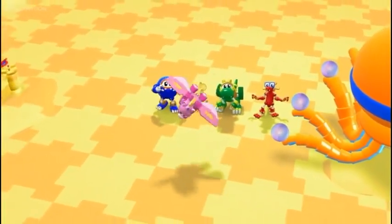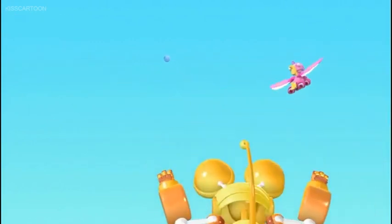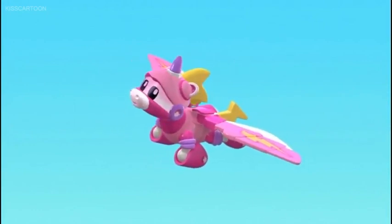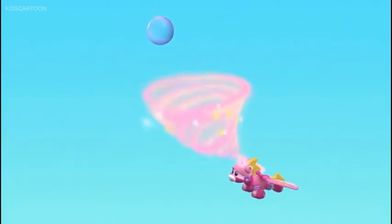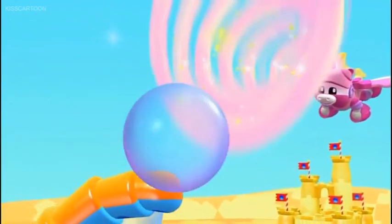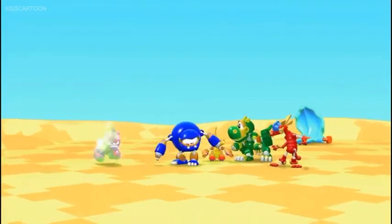Woohoo! Touch that bubble, Unicorn! Hurry! Miss! Got to try again! You can do it, Unicorn! I can do this! Look! She's using her magic horn to make wind! Fascinating! She's blowing the bubble back! Almost there! Yes! The Power Bubble is back where it belongs! Unicorn did it! Yay!